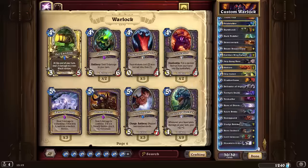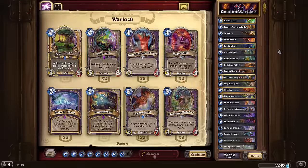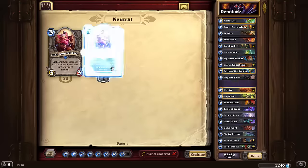Am I right? Then take out all the doubles and insert random tech cards that may or may not work — but that doesn't really matter.